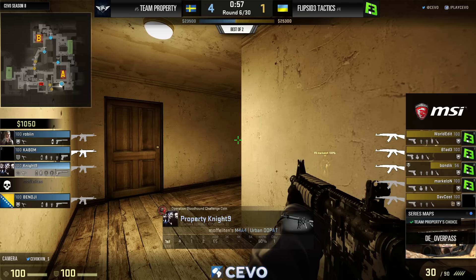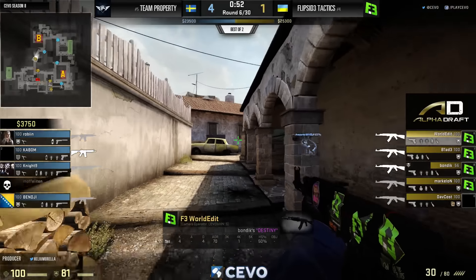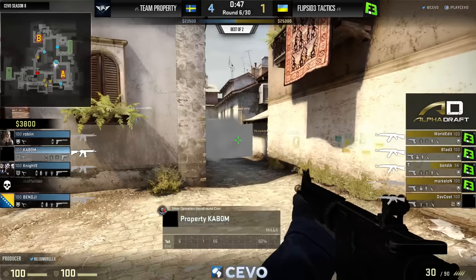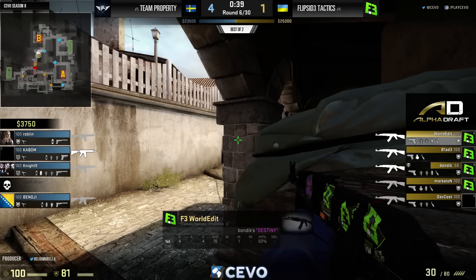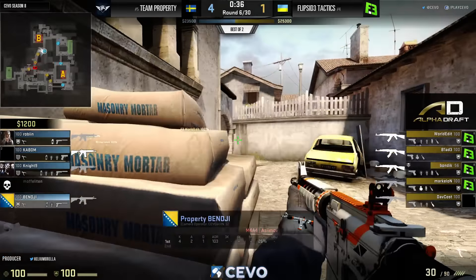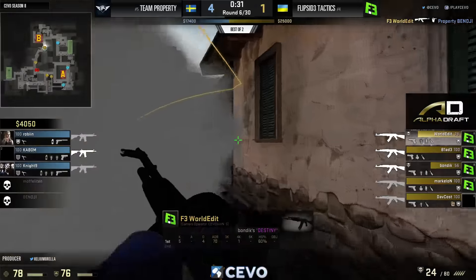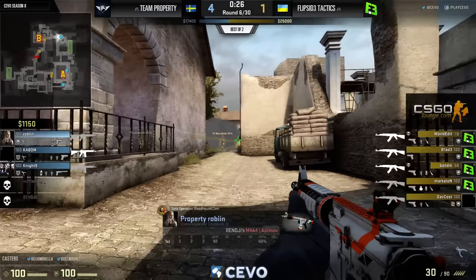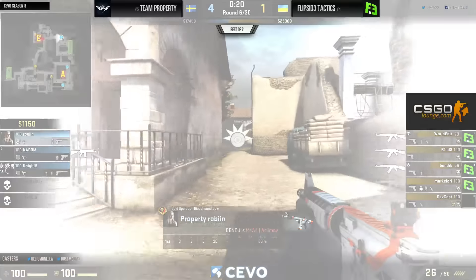Nice kill to get that opening pick. This is twice now where on rifle rounds Property have had to start a man down. Blade — noted as one of the better tacticians from the CIS region — gets the call from a man up, which is good news. World Edit finds that entry over at the B bomb site, starts clearing out the site himself, bomb moving in with two players mid to cut off rotations.